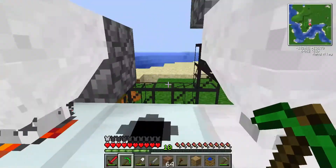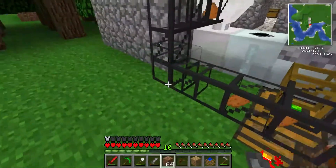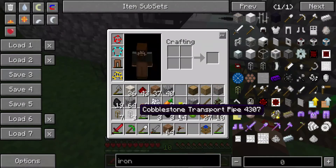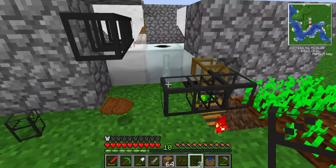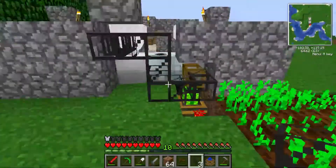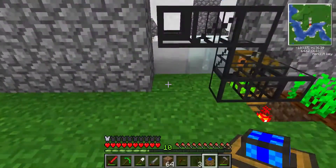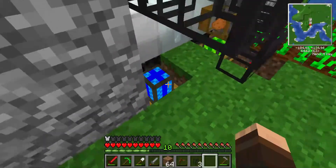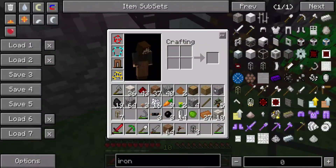So actually what I'm going to do is I'm going to break this pipe back here. You'll see. Great. So that leaves this back kind of open. I'll place another engine right here. Grab another wooden pipe.